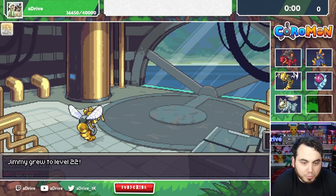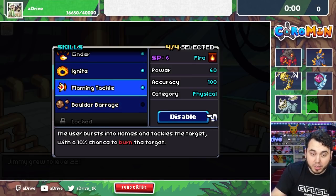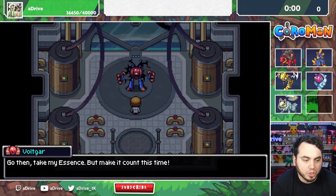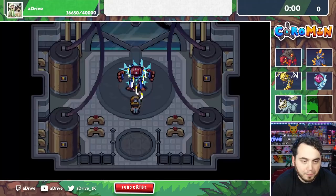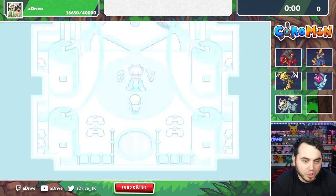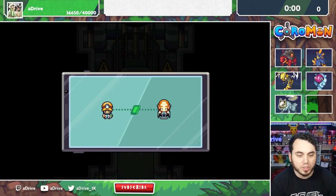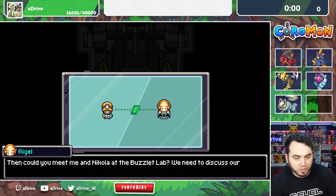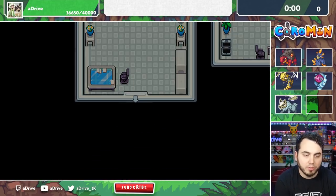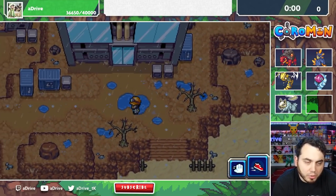Jimmy gets to level 22 and wants to learn Boulder Barrage — a physical Sand move with a 20% chance to knock the target down. I'll replace Flaming Tackle. Take my Essence and make it count this time. I got the Electric Essence! Now my siblings await you. Off to Buzzlet Lab. I don't know how you Nuzlocke that fight — I think if you're trying to Nuzlocke, you lose it right there for sure. I wasn't using any Sand-types, so that's true.